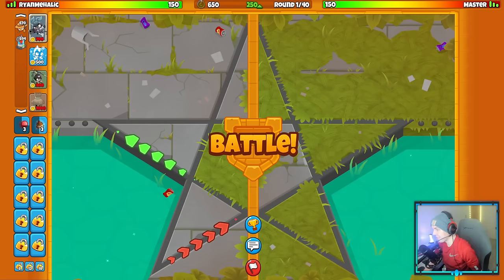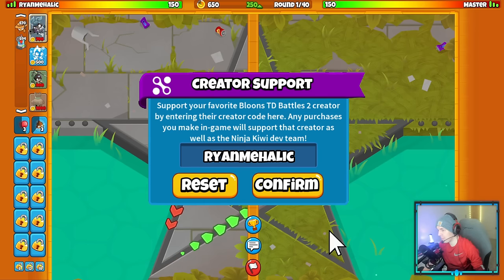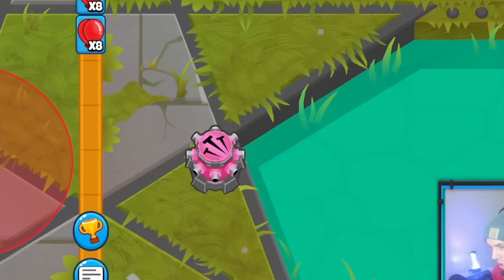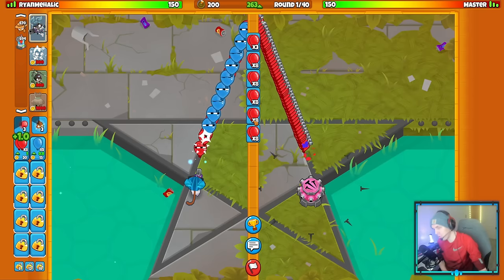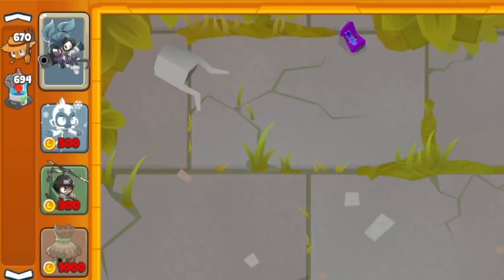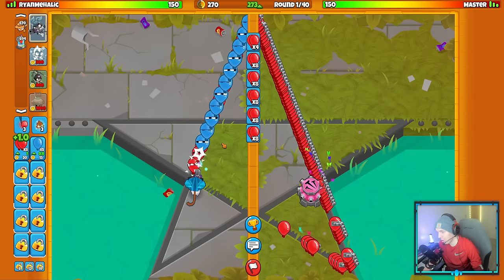Alright, we are on the map Star today, which is one of my favorite maps in the entire game, and we are against my man Master, who's starting with his attack shooter in the back of the map. Let's start with my Gwendolyn right here. We are going the strategy today of Heli, Ice, and Village, which is actually a fantastic strategy. I don't use it enough for how good it actually is.